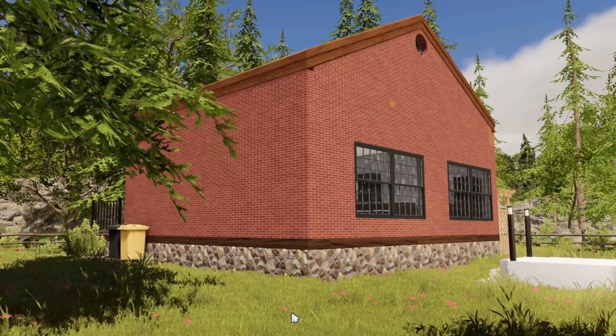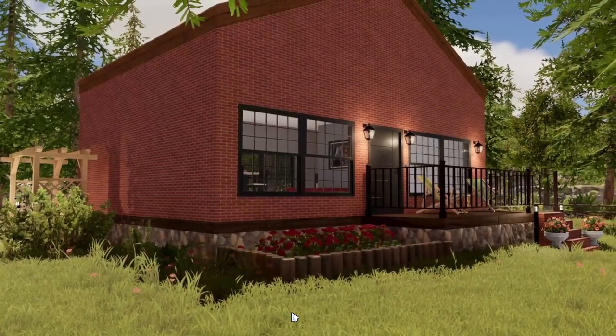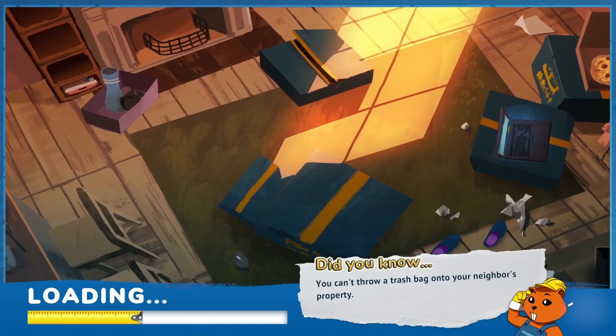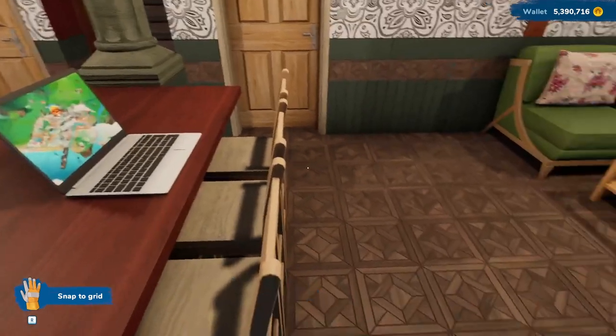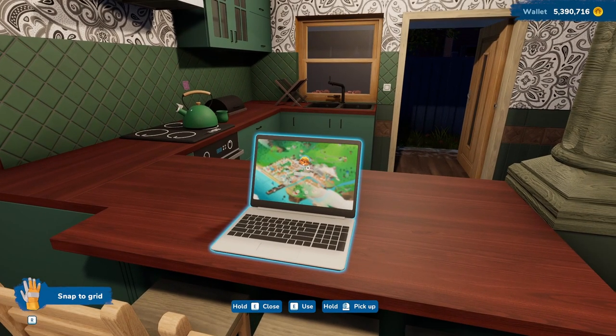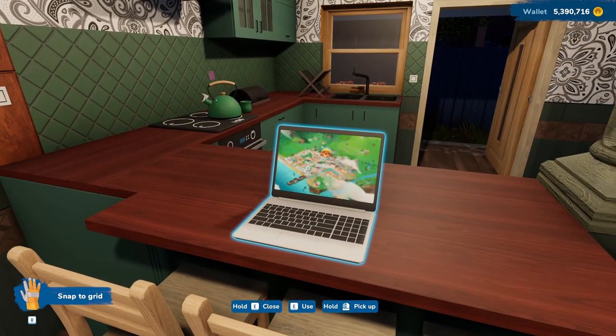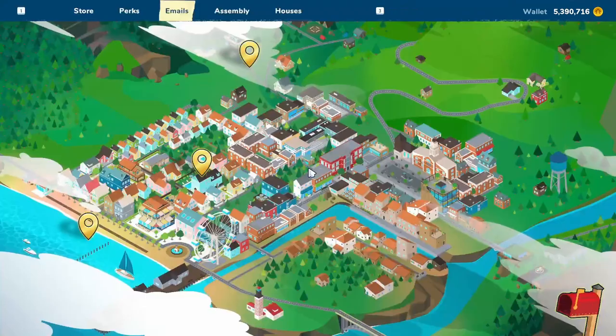That looks so much nicer than the original house. We are done with this one and I do have another one to show you. We're going back to our house and from there I'm going to take you to the second place — originally called the Sunny Bungalow. Malzy and I were going to tear it down and build fresh for Mother's Day, but we changed our minds and did it in sandbox instead. I finally got around to building it, and we're going to take a look at it today and finish it on Thursday, because it's a fairly large house.